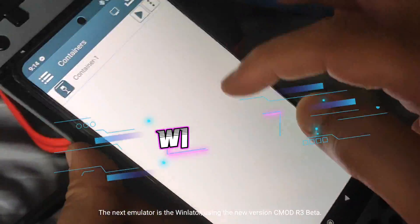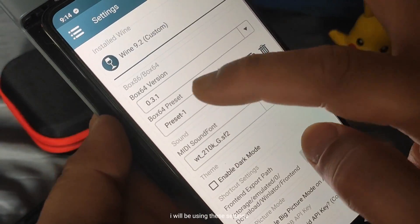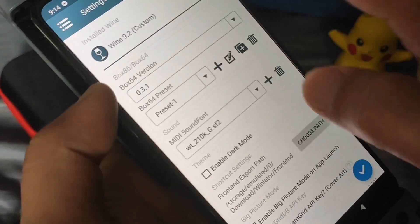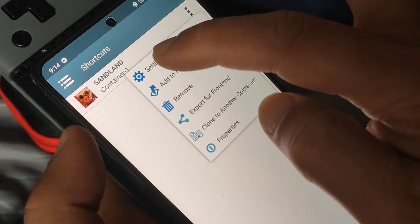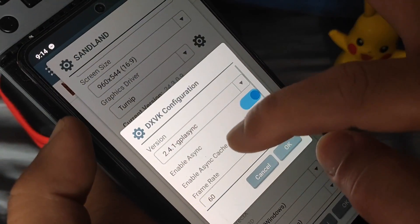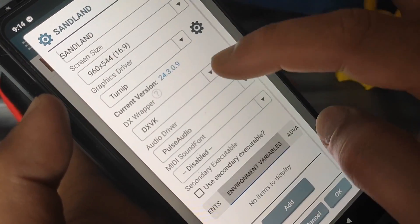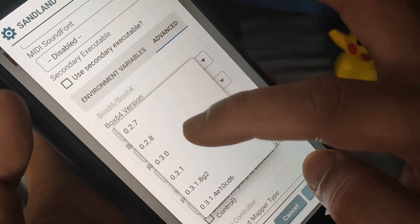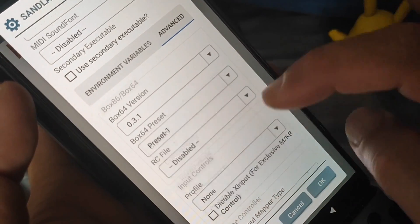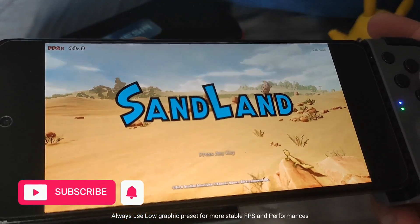The next emulator is Winlater, using the new version CMOD R3 beta. I will be using these settings. Always use the low graphics preset for more stable FPS and better performance.